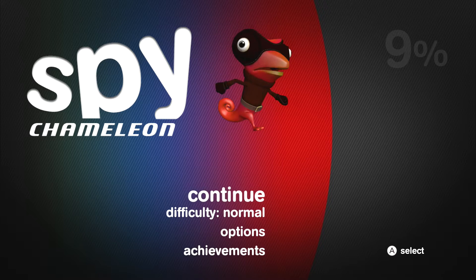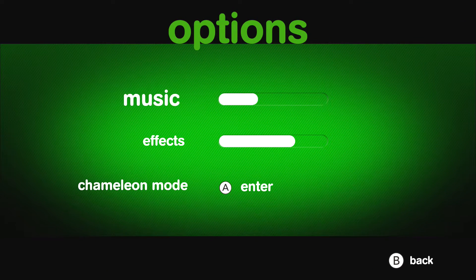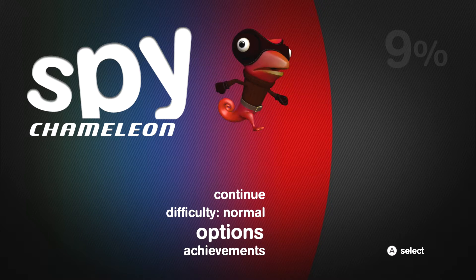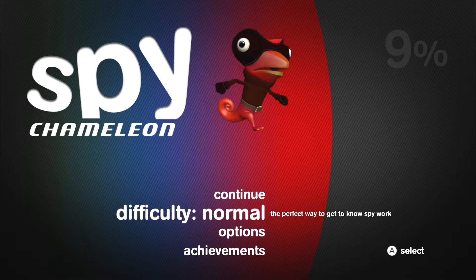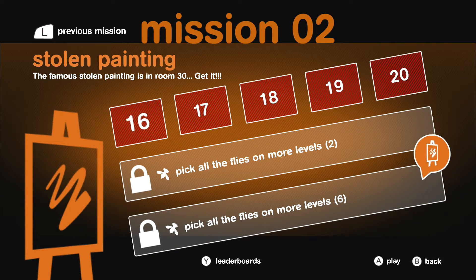What's up guys, welcome back to Spy Chameleon - this is part two. Apologies if the music was really loud in part one; I didn't know I could go into the options and tweak it. I was thinking if I tweaked it there it wouldn't make a difference because you'd have to adjust it through the system, but I tested it and it's not the case - you can do it from the game. There are some games it doesn't work like that.